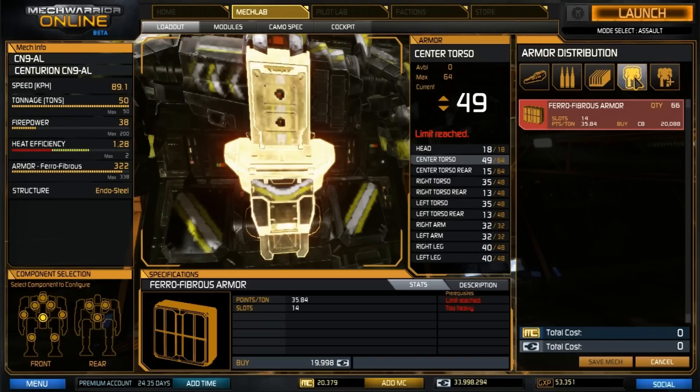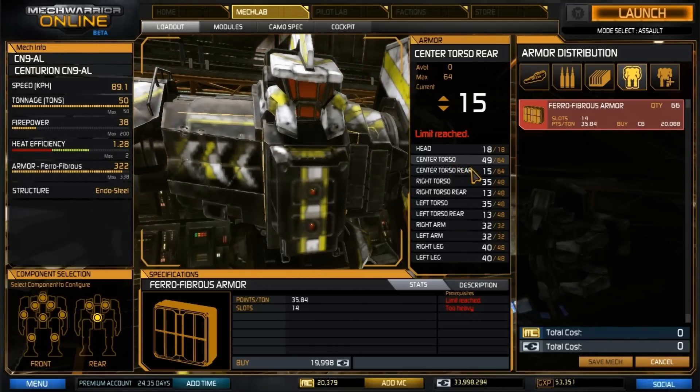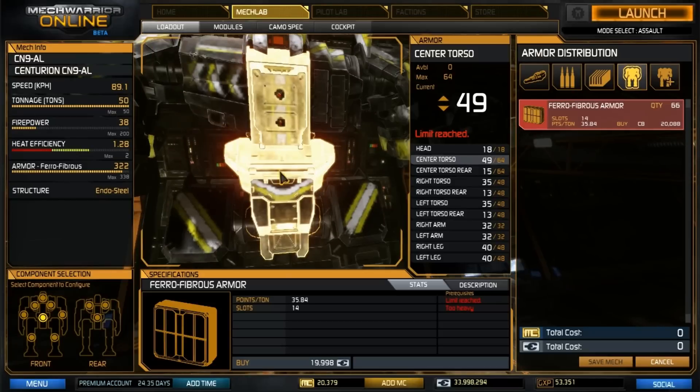Now let's take a look at the armor. Starting at the head, we have 18 full armor, then 49 center torso. I do have a little bit more armor on the back than I usually run. Since I'm doing this solo, this is really a great mech if you run it with a pack. You might shift a little bit more armor if you're running at least a pair of these. Otherwise, it's good to keep a little on your back, because it can be hard to keep it away from the enemy at all times. The only spot we really shaved was from the legs — the arms remained at full armor. You've got all your armor counts here. I'll have a smurfy link in the description so you can get to building. I'm going to drop for an hour and I'll see you on the other side.